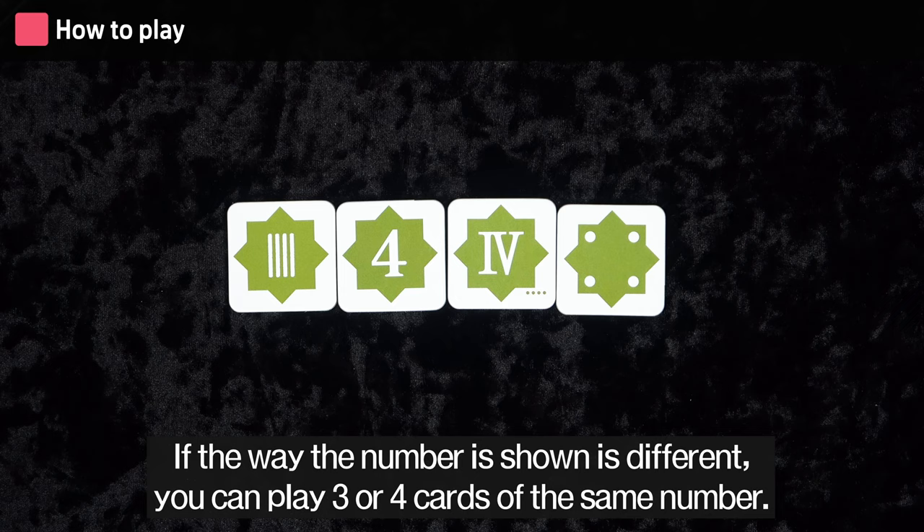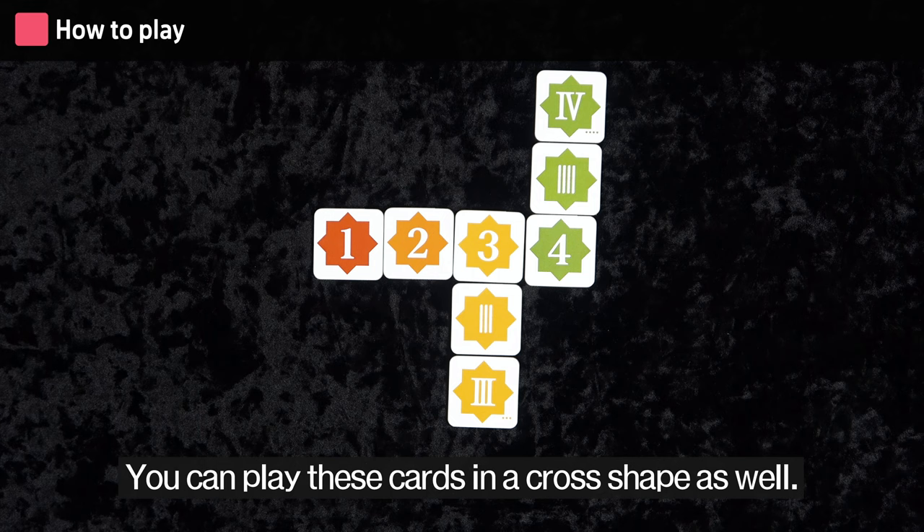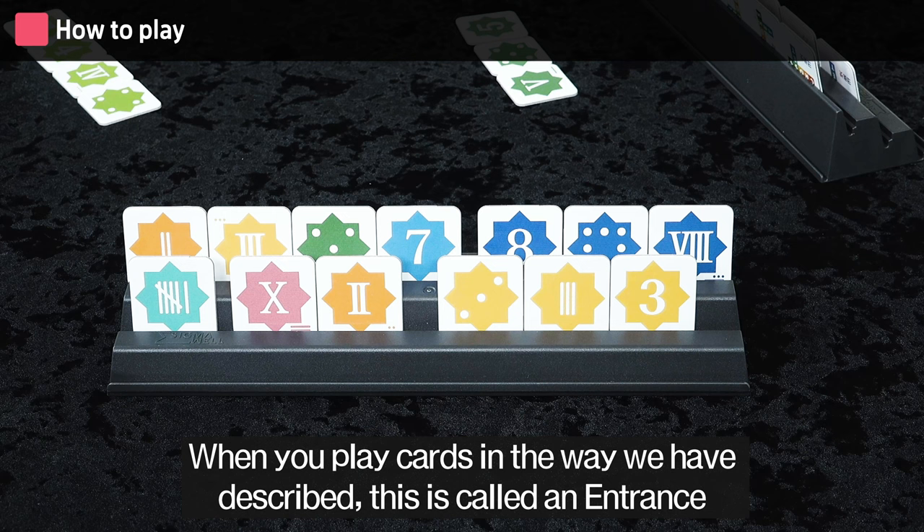Cards must match in order to be played. If the way the number is shown is different, you can play three or four cards of the same number. If the way the number is shown is the same, you can play a sequence of three or more numbers. You can play these cards in a cross shape as well. You can make complex shapes this way, but you can never do so through connecting just two cards.